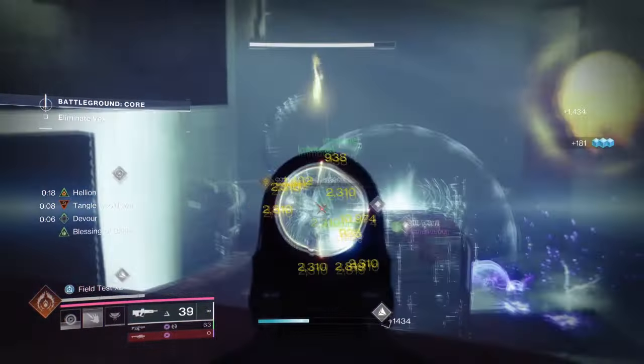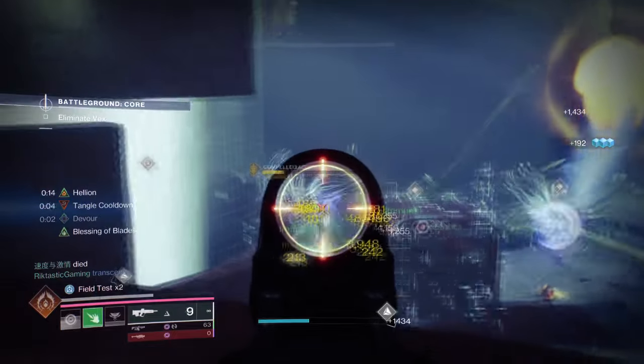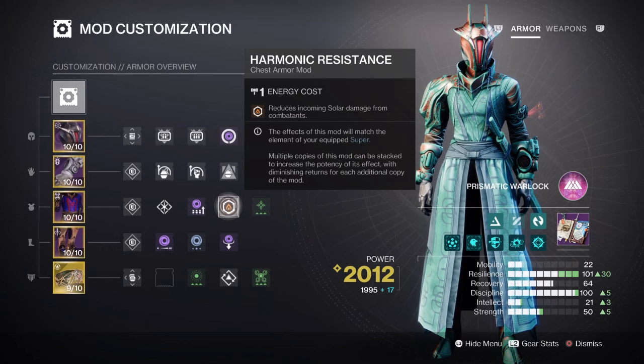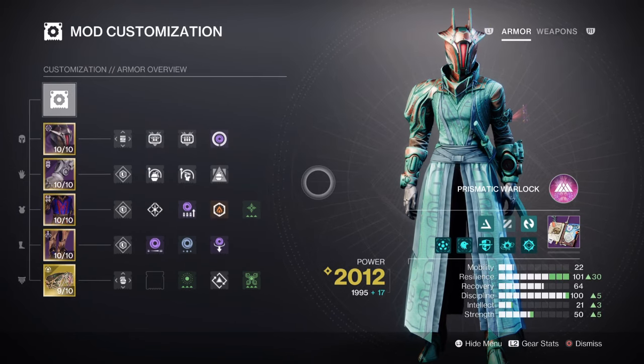Basically, at the end of the day, everything links down to two things that will decide how the build ultimately plays out. For mods and stats, both Resilience and Discipline are our top priority. Resilience is at tier 10 for a 30% damage reduction. I've added the Harmonic Resistance mod, which pairs with my Super and reduces incoming solar damage by 15% — the extra opportunity to stay alive is much better than having an extra reserves mod. At Discipline, we have tier 10 for a 1 minute 16 second cooldown on Vortex Grenades. Vortex Grenades provide the highest damage for what Prismatic Grenades can provide, which pairs well with a high-powered energy AR. Our fragments and aspects will help manage this cooldown, but these additional mods will also make a noticeable impact for our grenades and other abilities.